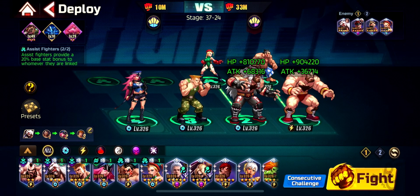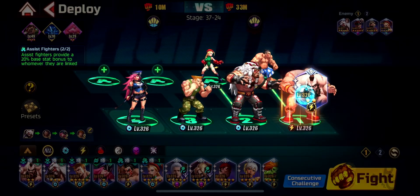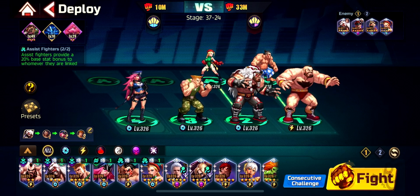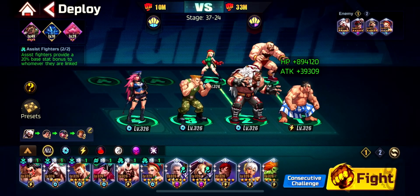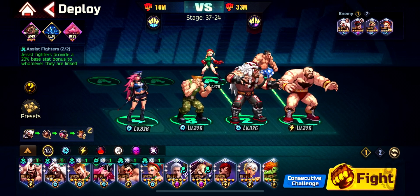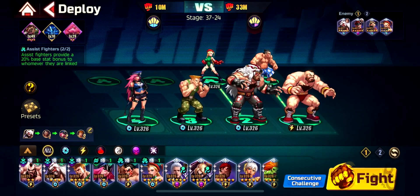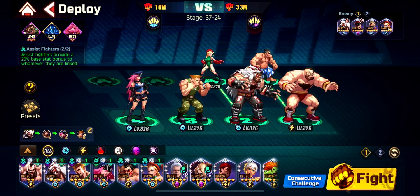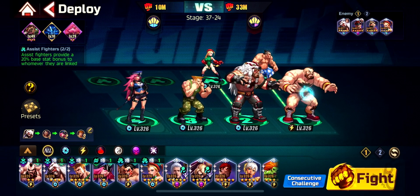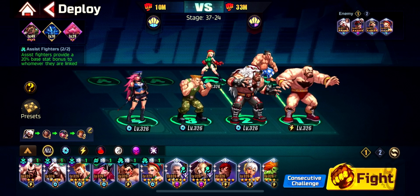This is one of the most successful teams I'm using, especially after getting six out of six cards on OG Zangief, which helps a lot. The only change I make is sometimes running E. Honda as a tank and sometimes Zangief. When I face enemies with soul damage or flame damage, I use OG Zangief because he mitigates 25% for my entire team, plus an extra 8% going to Honda — almost 33% total, and Honda himself gets 50%+ mitigation from flame and soul damage.